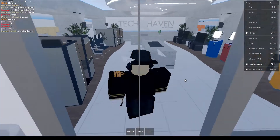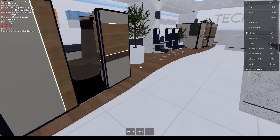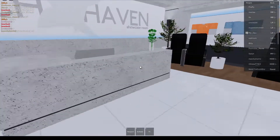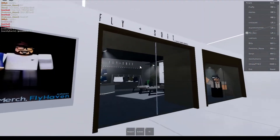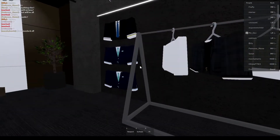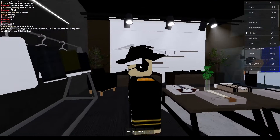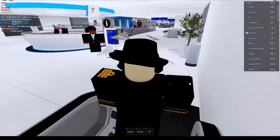Over here is the Tech Haven showcase room. FlyHaven actually owns a tech group, so it shows all their stuff they sell — like first class investor suites, premium economy seats, and self-check-ins. Looks pretty cool. Here is the FlyShop area where you can get suits of different kinds. They actually look pretty nice. I do need to get a suit for a very important event for myself. Down to Sleek Terminal we go.